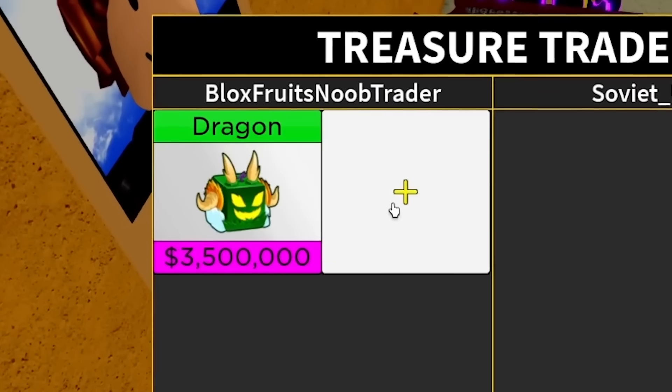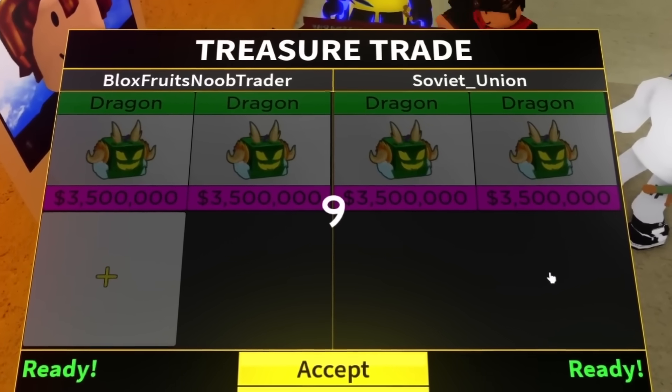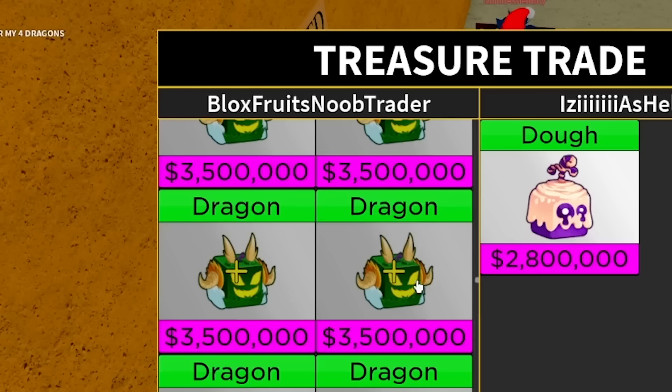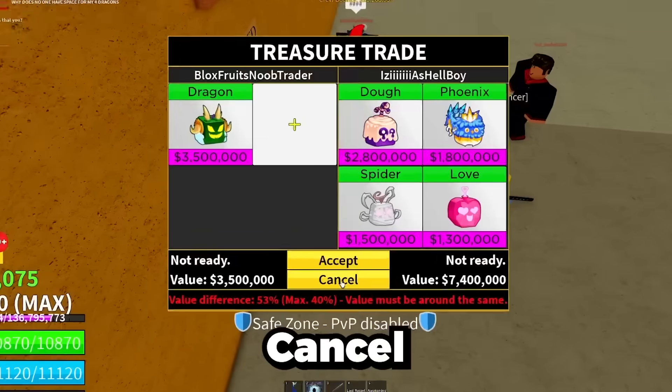He only has space for one dragon. Wait — are you showing me dragon fruits too? We're trading dragons for dragon? Let's accept — two dragons for two dragons. He canceled though. Another person: can I put one dragon? He only has one spot. He's giving me doe, phoenix, spider, and love for dragon — that's probably not worth it so I'm going to cancel this trade. Wait, someone asks 'are you the fake Fulton?' — it's me in the flesh. I look at another guy but he also doesn't have space.